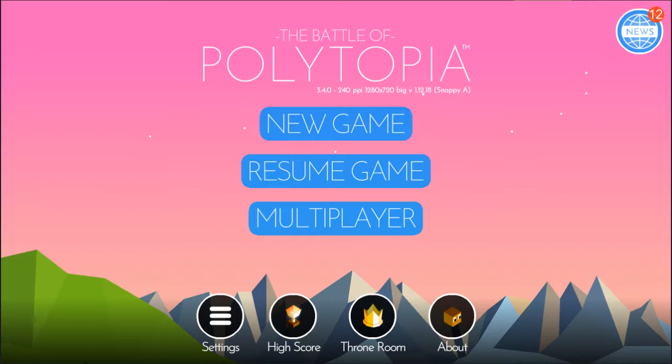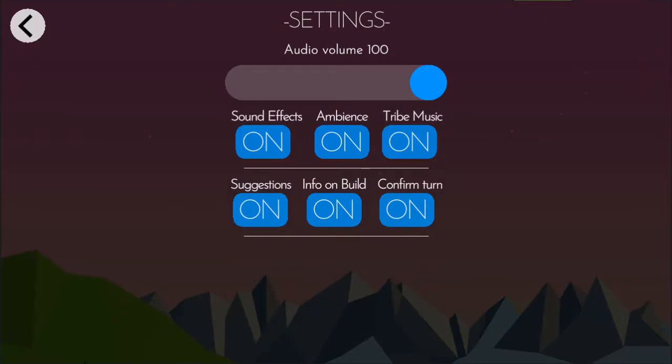Before you jump into a new game, you should go to your settings and turn on the confirm turn option. By default it's off, so you should turn it on because I've had so many games where I accidentally skipped my turn by pressing the End Turn button.